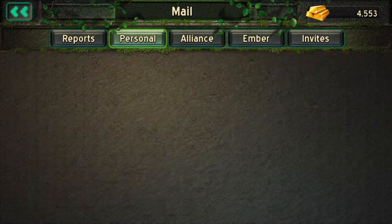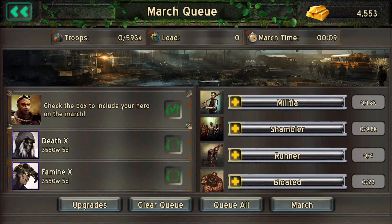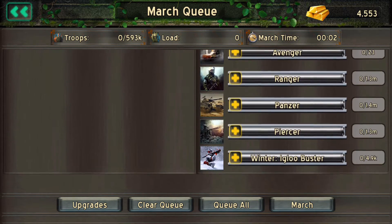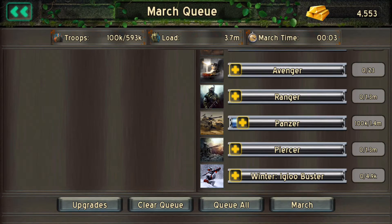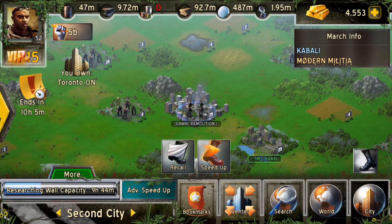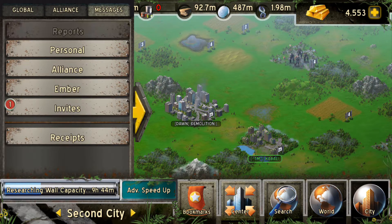I got the go-ahead message — walls are down and he is healed. So I am going to send the second attack. Same leaders, same panzers, 100k. I am sending this time around without the walls. I didn't do a scout — we can check that in the reports. The attack is done.